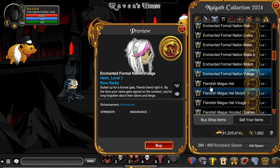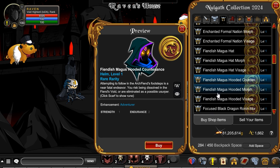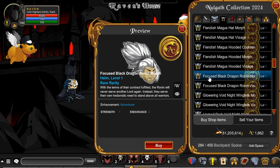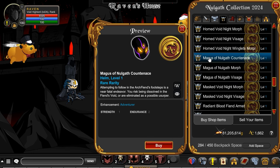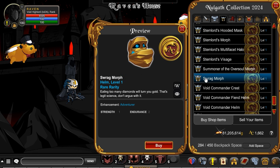Quite a few Helms of the Enchanted Formal Nation. Gives you a nice variety — you've got some Magus options as well, and more of the Black Dragon, as well as more Magus options, and a Sragmorph.